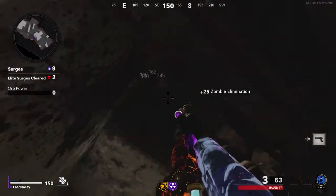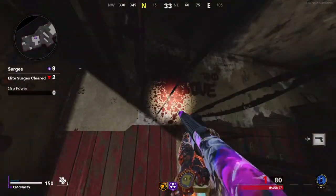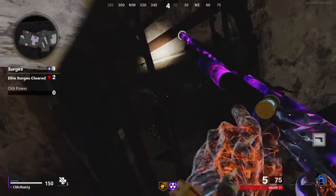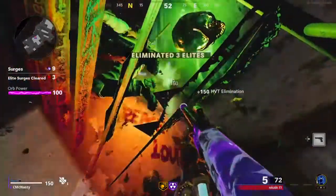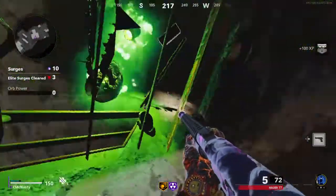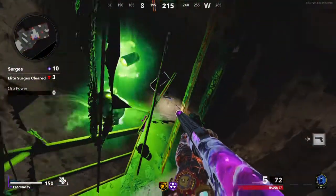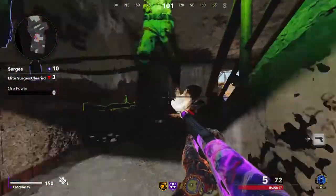Let's go ahead and take out this boss — see if we can get him to come down any farther. We don't have our Mule Kick yet but we should still get plenty of ammo. Threat eliminated — and unfortunately guys we still cannot pick up our stuff. I'm not able to see that ammo either. Let's see how it goes because I'm not able to collect any ammo.